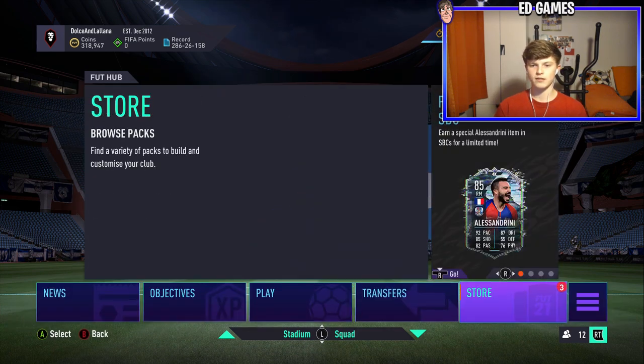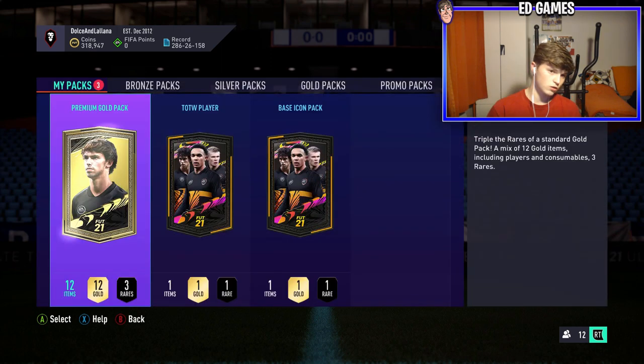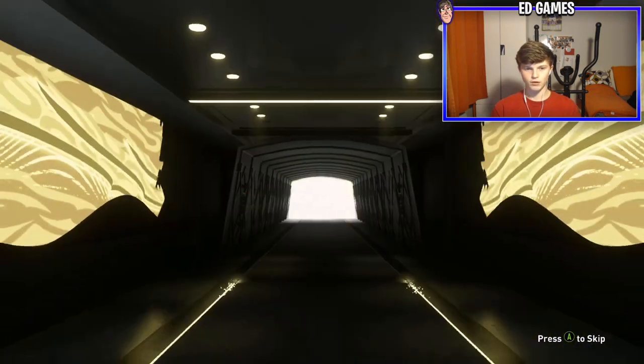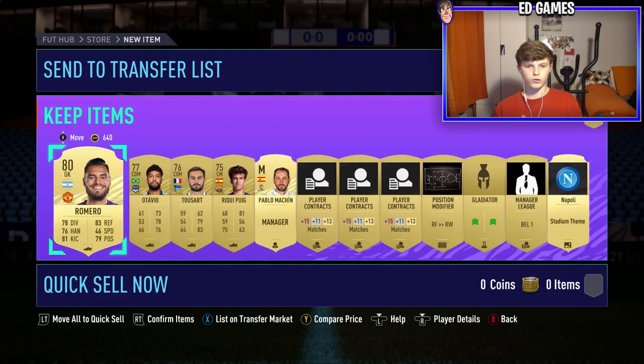This is the last base icon pack, I'm guessing they'll release. We'll open a premium gold pack first, then the base icon. The team of the week is in there — just built it because you had to. No Laurent Blanc this time from the premium gold pack, just a normal one.